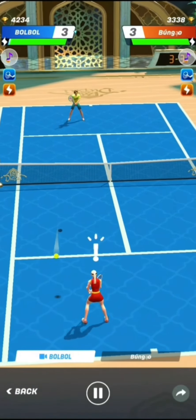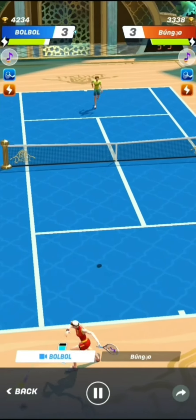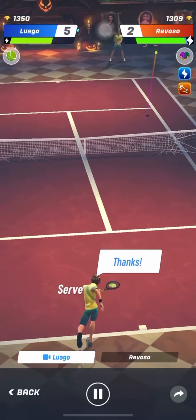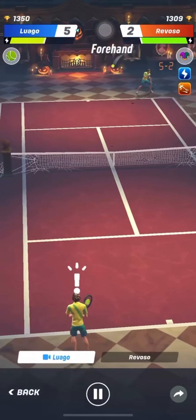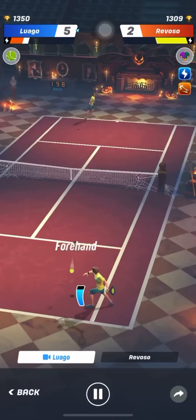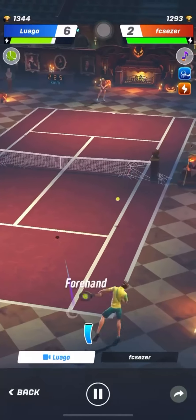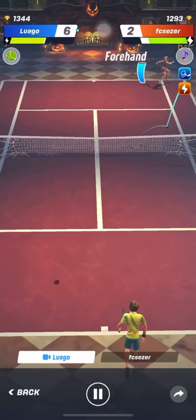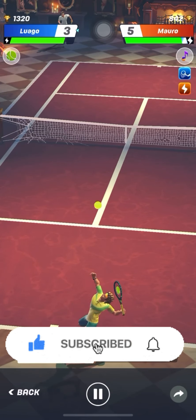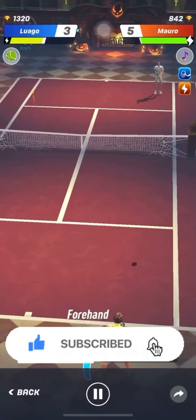If you already have a good swipe when you play Tennis Clash and control your shots easily, then you will love hitting drop shots. Compared to a normal shot, the drop shot has a much shorter swipe. Longer and fast swipes generally allow for more power, while short swipes create better timing and feel, helping you to hit the ball softly. You can even swipe backward then forward immediately to hit the perfect drop shot.